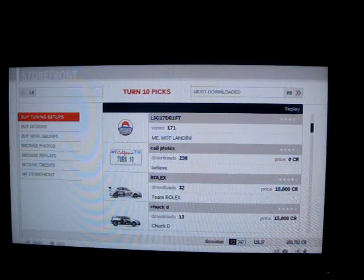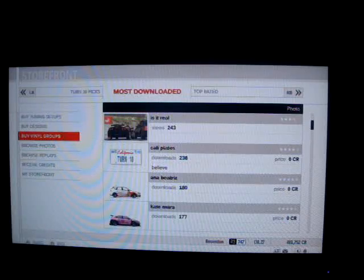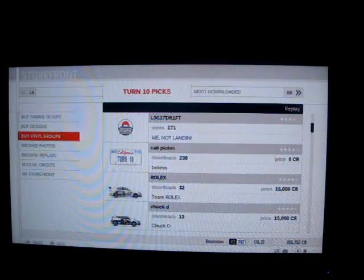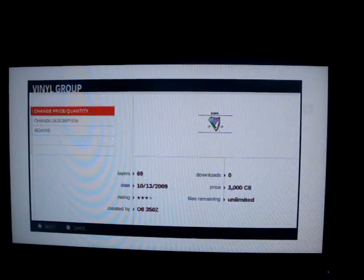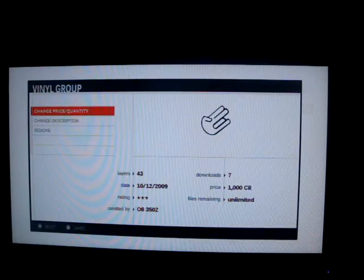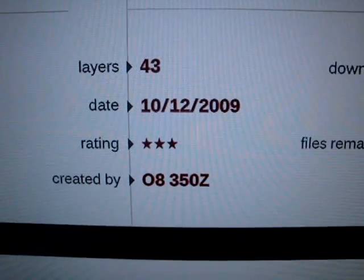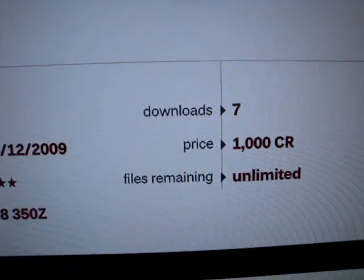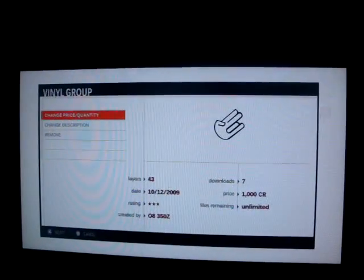This is awesome, I think — it's like the best part of the game. I'm spending a lot of my time here. If you hit the right bumper you can go through top rated, whatever, all this stuff. Then there's a My Storefront option, which is pretty cool. I didn't do any tuning setups yet, I'm working on some right now. I made some of my own designs and it shows you right here — it tells you the layers of the design, ratings so far, downloads, and the price I put it at. I put unlimited. You can put set amounts of how many you want sold and make it a limited feature — I find that pretty cool.